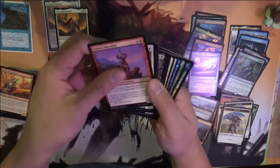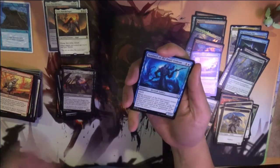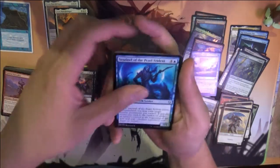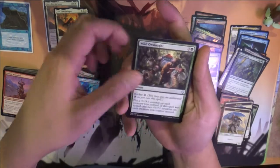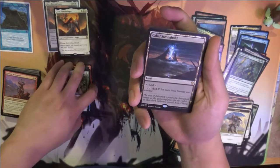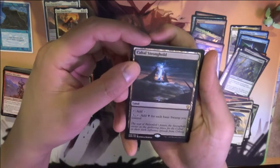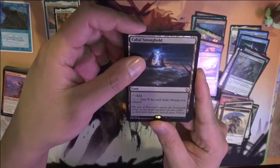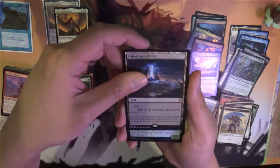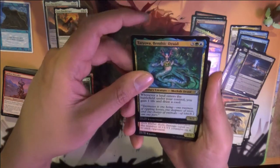Alright, last pack — let's see what we can do. We got another foil. Sentinel of the Pearl Trident, Wild Onslaught, Ball Stronghold. One Blackreach Swampy Control for three. And our last foil is the Benthic Druid.